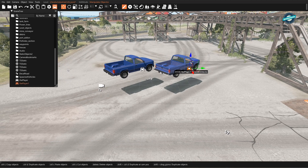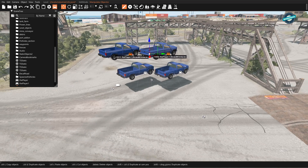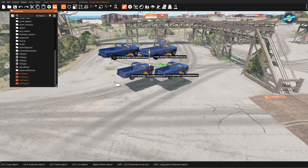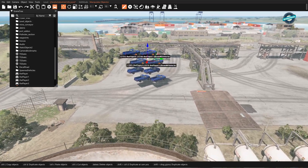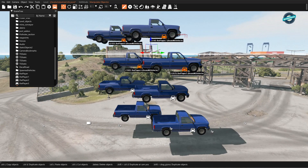If you want to make a whole bunch of cars instead of doing them one at a time, go to the scene tree, click one, hold Shift and click another to select both. Hold Shift again and pull the gizmo — two more will pop up. Click one player button, hold Shift, click the last one to highlight them all, grab the gizmo and pull, and four more pop up. Doubling each time quickly gets to a large number.